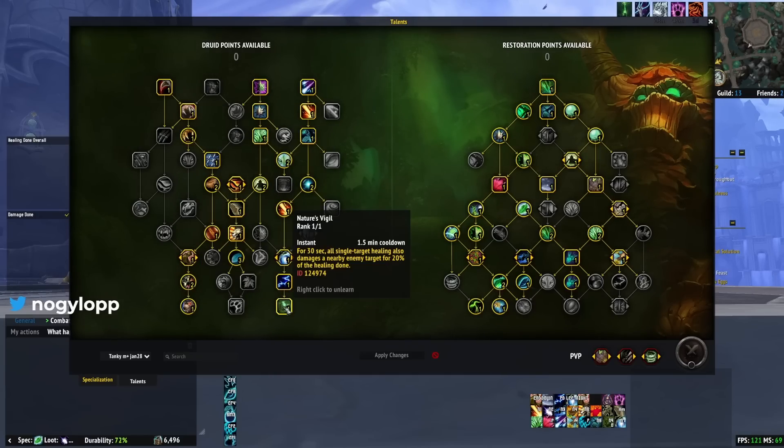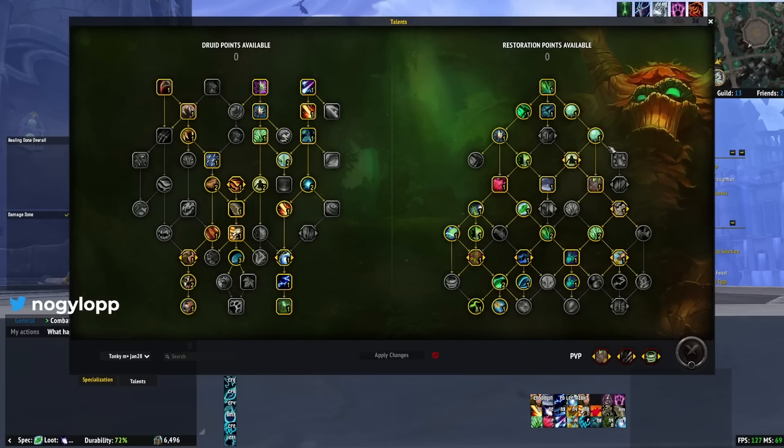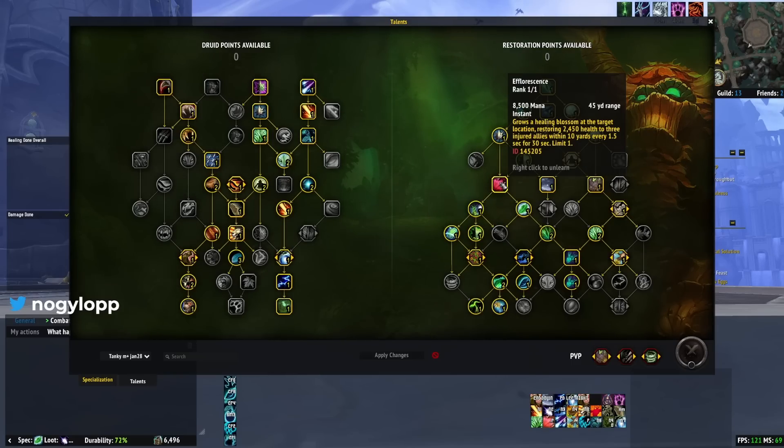We're still picking up protector of the pack and nature's vigil for some crazy DPS. Lysera's teachings gives 6% haste because we're not going to be in any form usually, but when we are it'll be cat form and we get 6% crit — going to do some nice damage. Over in the spec tree, we've replaced circle of life and death with spring blossoms. I don't like circle of life and death right now because your damage over time effects deal their damage in 25% less time and heal over time effects in 15% less time. Spring blossoms is smoother gameplay and you also get it under people with your efflorescence, which is probably the most important ability in conjunction with life bloom.